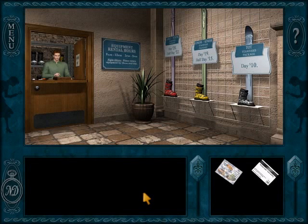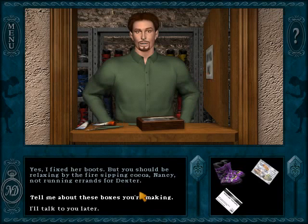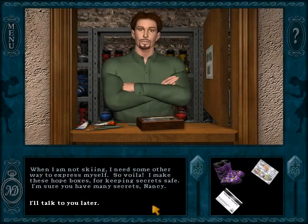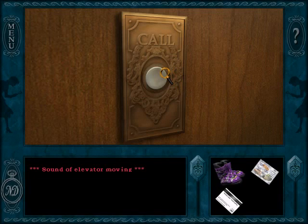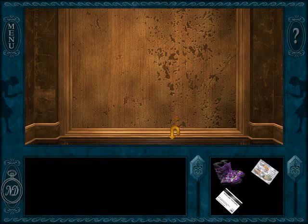Nancy takes the ski boots up to Professor Hotchkiss, who is my favorite character of the game. Professor Hotchkiss is just a nutty professor character — she's hilarious, she says a lot of crazy things, and she can never remember Nancy's name. I really enjoyed her as a joke character, and I think everybody else did too, which is why she reappears again and again in later games. At the start of the game, though, she's less of a joke character and more of a suspicious character. Her room was robbed recently, so she's very overprotective — she won't answer the phone or leave the room, and she refuses to open the door more than a crack. It really makes you curious about what secrets Hotchkiss is hiding.